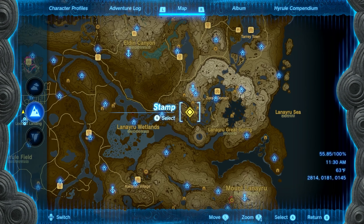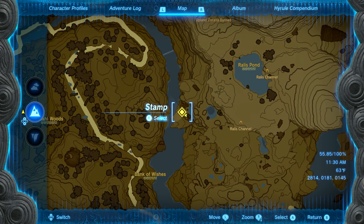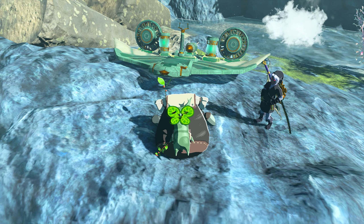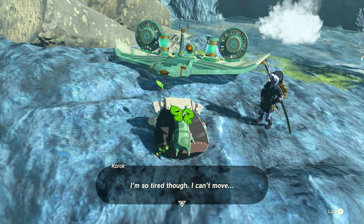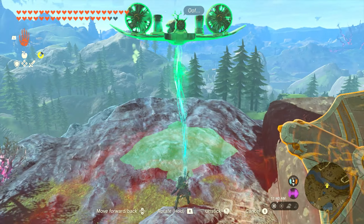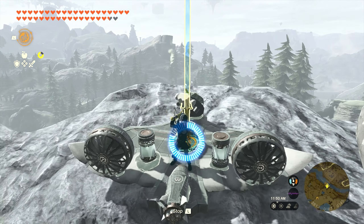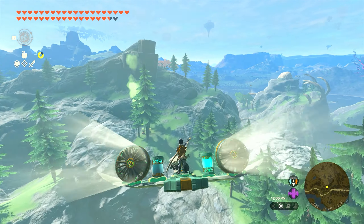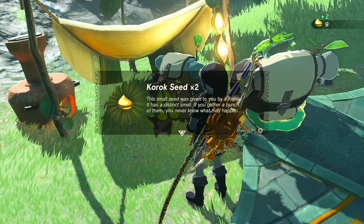Our next two seeds, six and seven, will be just north of the Bank of Wishes. Our little Korok buddy is going to be hanging out up here on this cliff side, and we're going to need to take him to the mountain across from us. I highly recommend making an airplane for this one as well. We'll throw our little guy on here, lift it up and use recall, and we'll be able to fly across with no issues. This one is a pretty good distance. Once you crash land over here, just speak with the Koroks and you'll get your next two seeds.